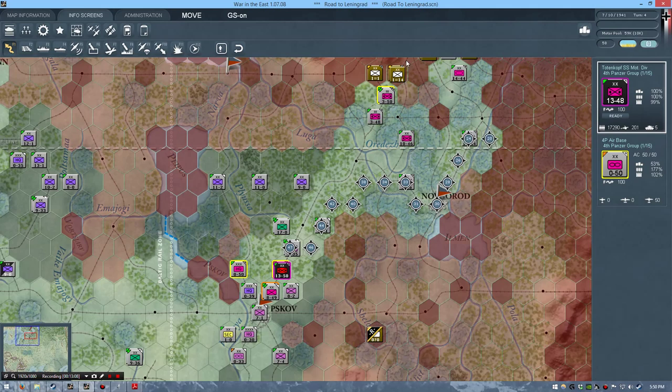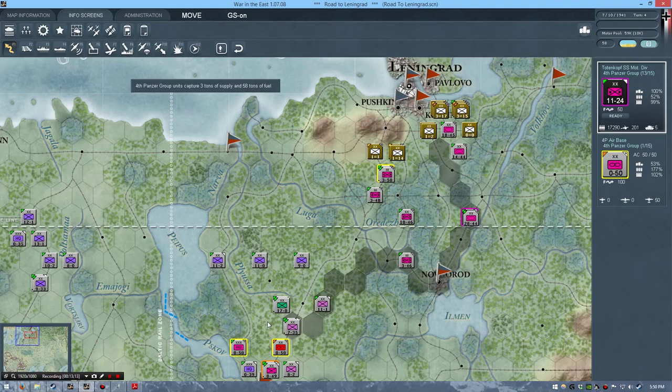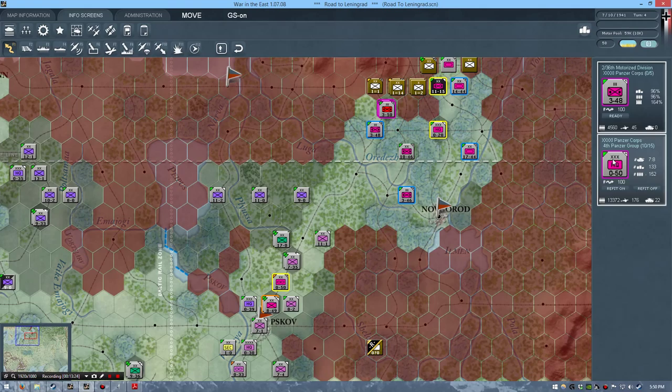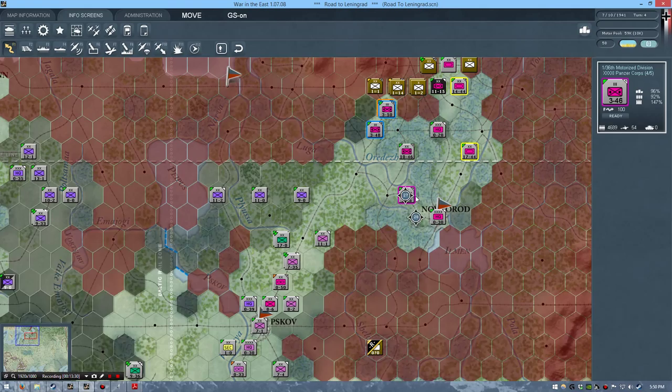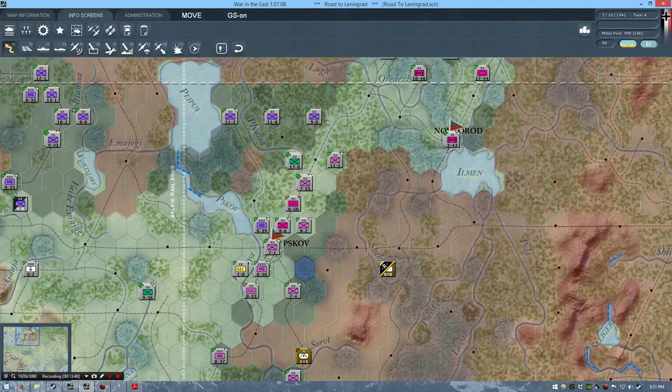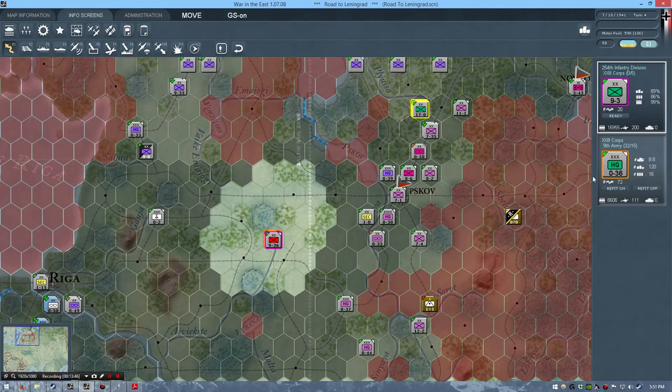Let's get the HQ to shimmy forwards one tile and get the Panzer Grenadiers to sweep through. We'll move the HQs forwards. The Fourth Panzer Group — I'm going to take a risk and move it into Novgorod, keeping a small detachment there to occupy it, since Novgorod has a lot of supply. These forces can't move any farther unfortunately — I think we've done everything except for the Panzer division actions.